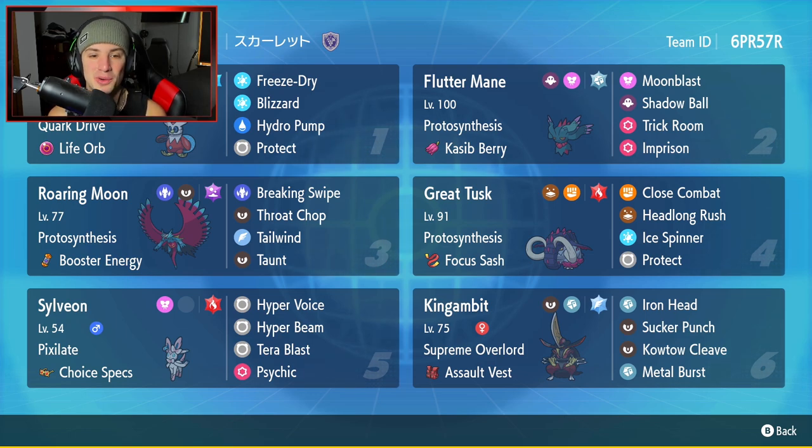Let's get started with today's team preview. We've got Iron Bundle - Deli Deli Bird as I like to call him - with Quark Drive and Life Orb, running Freeze Dry, Blizzard, Hydro Pump, and Protect. Fluttermane is our second Pokemon, probably the best paradox Pokemon in the game right now, with Protosynthesis and Cassy Berry, running Moonblast, Shadow Ball, and Imprison Trick Room. Walking Wake is our third Pokemon with Protosynthesis and Booster Energy, running Breaking Swipe, Throat Chop, Tail Wind, and Taunt. Great Tusk is our fourth Pokemon with Close Combat, Headlong Rush, Ice Spinner, and Protect, rocking the Focus Sash.